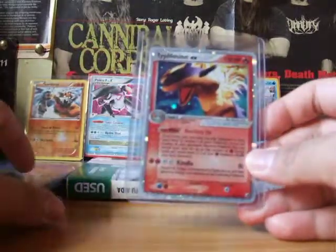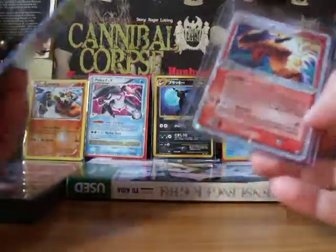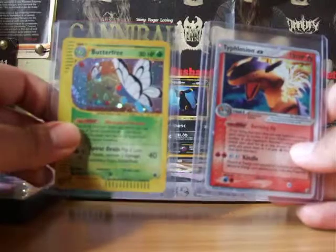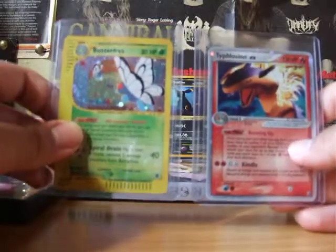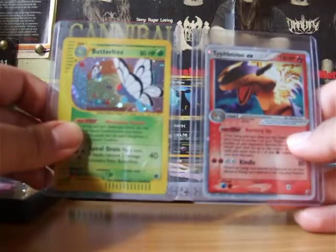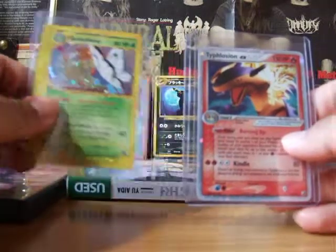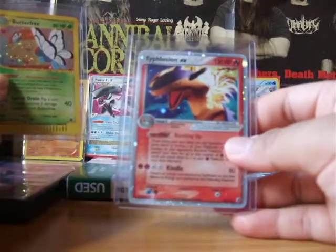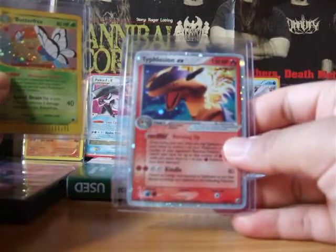When I made this trade, he told me both of these were mint. But when I inspected them, none of them were mint. This one was the closest to mint, but it still wasn't mint. I would say near mint. Some might even say excellent to near mint.